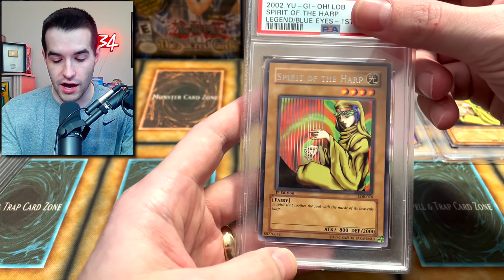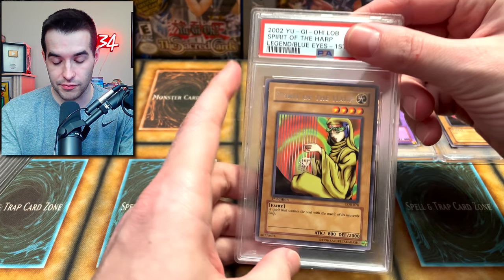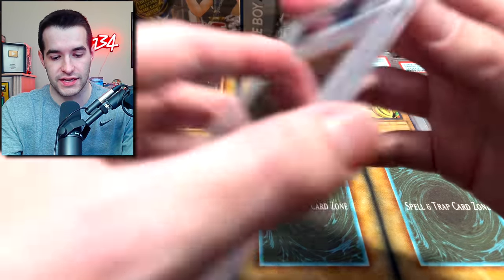Spirit of the Heart first edition — Gem Mint 10! That's a nice LOB first edition rare. Next card, we have another Spirit of the Heart — looks like I had doubles. A Mint 9. So we're 1 out of 3 so far. Not the best start, but it's not the worst.